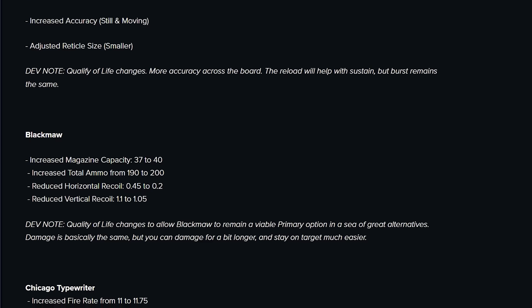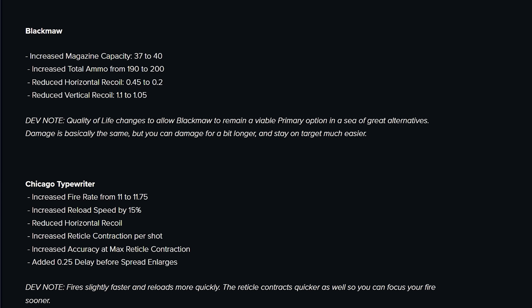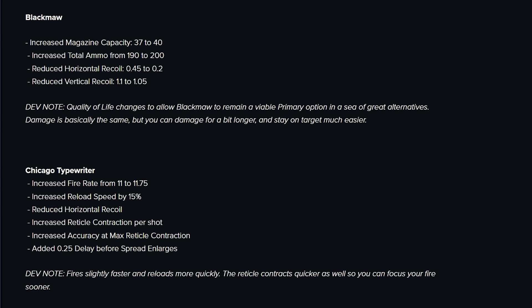The Black Maw got a slight ammo buff, but that's kind of all — I don't think I'm going to use that still. Typewriter, which I felt was already a pretty good gun, got a buff to its reload speed, and it tightens and holds its spread much faster and for longer, so it should be easier to sustain that as well. Cool stuff there.